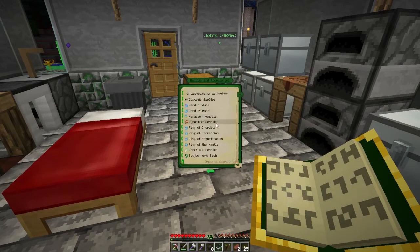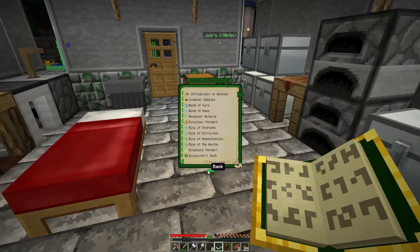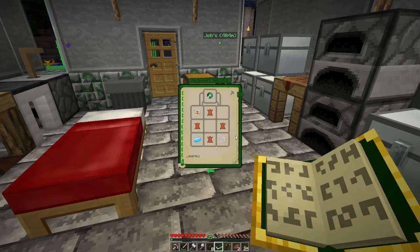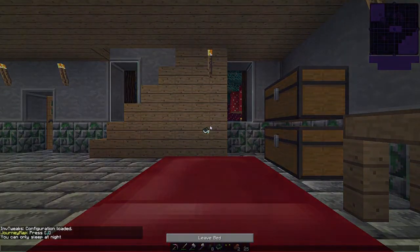What I also want to do is get the pyroclast pendant, but we'll need to get the runic stuff for it first. And the sojourner's sash — I love it from my single player series, it's just so essential I can't live without it anymore. Those are the things I'd like to work towards in this episode.